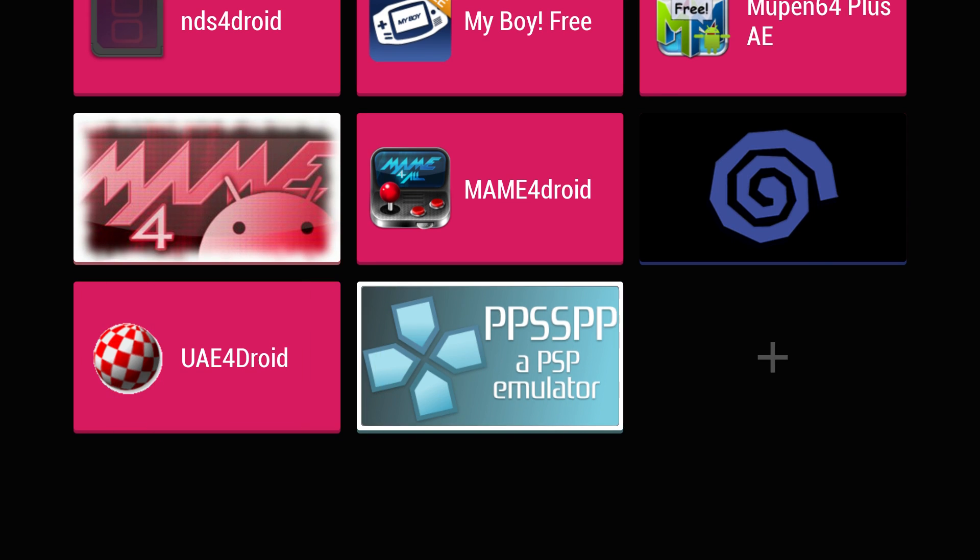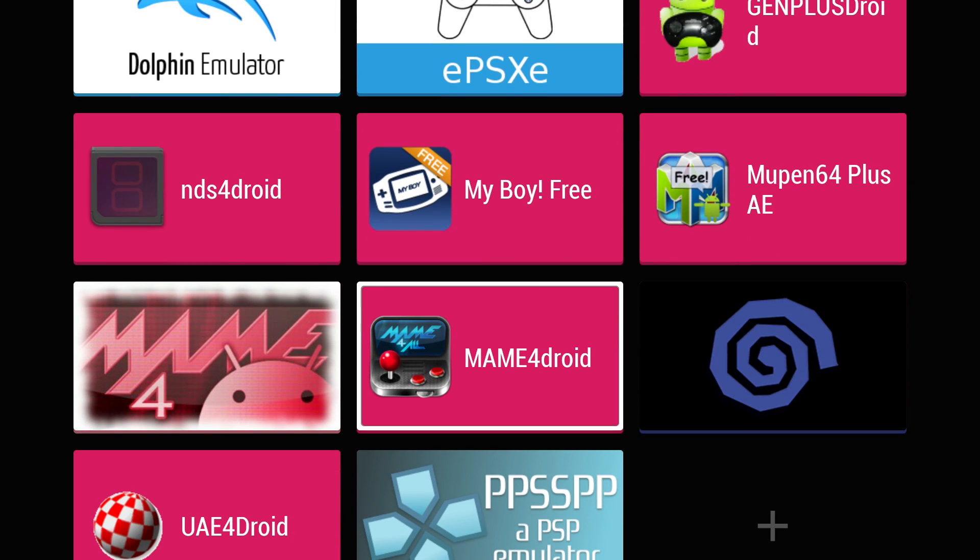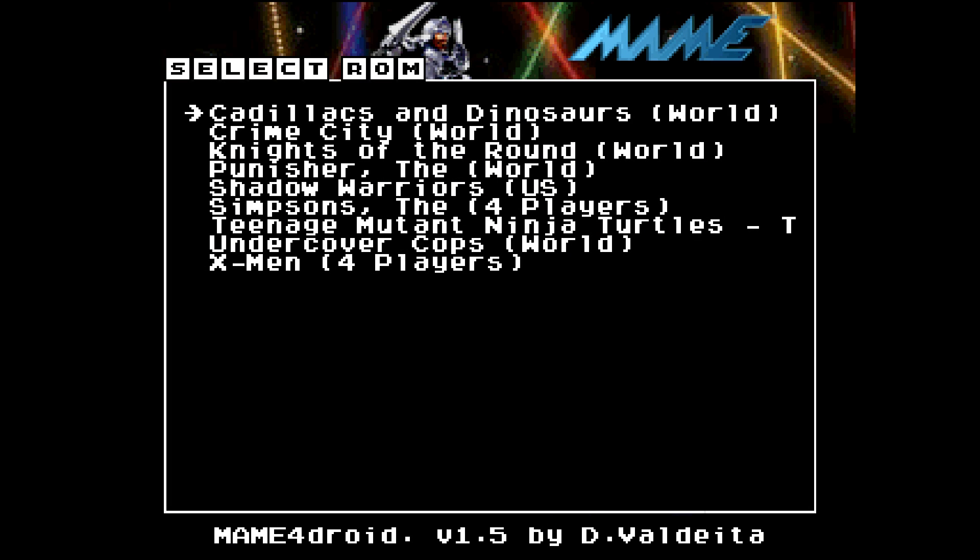It's a great setup to find all of your side-loaded apps. Today I'm going to be using MAME for Droid. I've already programmed my controller, set up all of my buttons, and loaded some ROMs on here. First up, we're going to start with Knights of the Round.